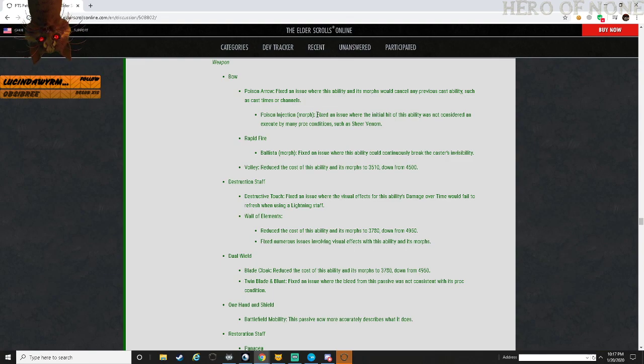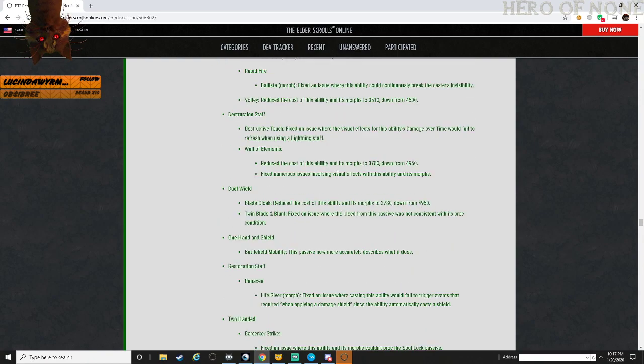Poison Injection morph: fixed an issue where the initial hit of this ability is not considered an execute for many proc conditions such as Sheer Venom. Rapid Fire, Ballista: fixed an issue where this ability could continuously break a caster's invisibility. Volley: reduced cost of the stamp ability from 4,500 to 3,500.